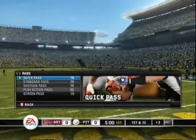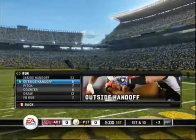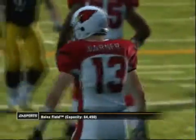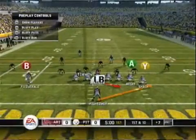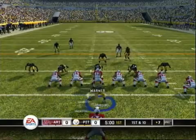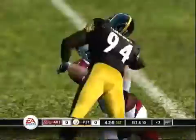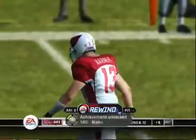Go to Play Now — teams don't really matter, I pick the Steelers and the Cardinals. For defense it doesn't matter what play you choose, but on offense go to run, do an outside handoff, and a halfback stretch. The Nano achievement requires you to tackle the quarterback before he hands off the ball. Move Timmons a little more to the right, hit A, and tackle him — just like that. Achievement unlocked: Nano.